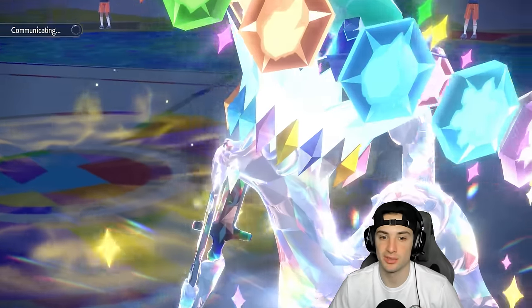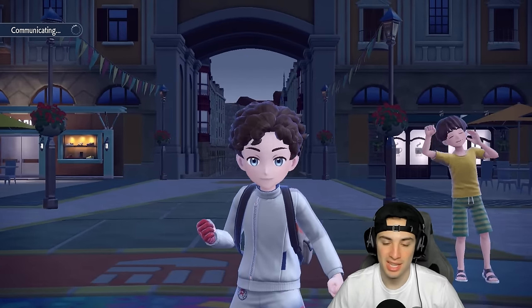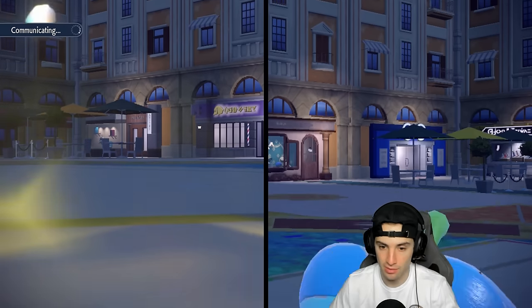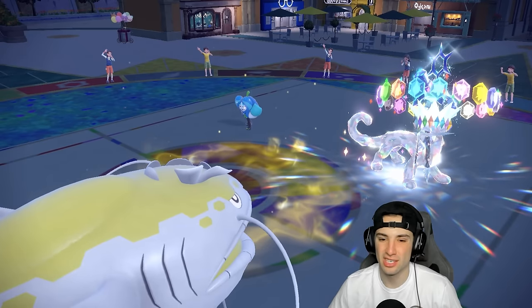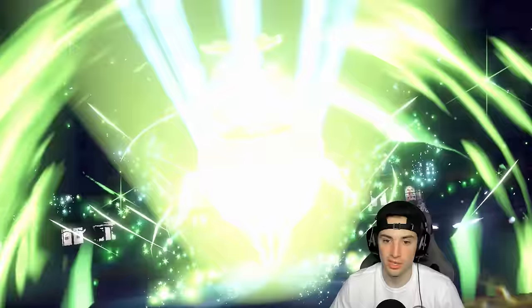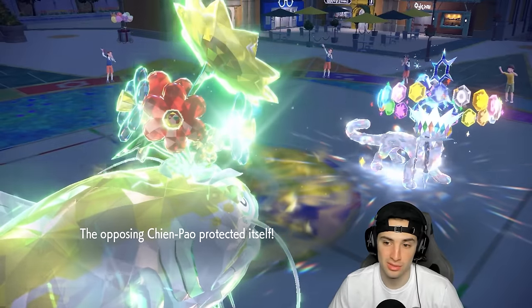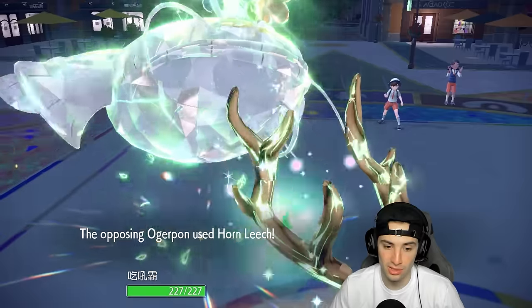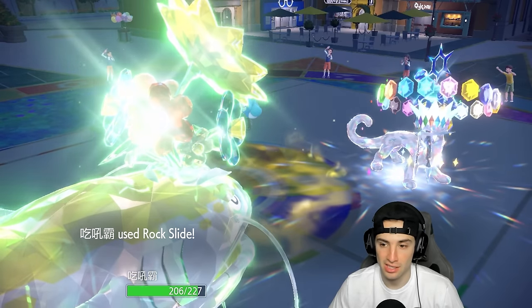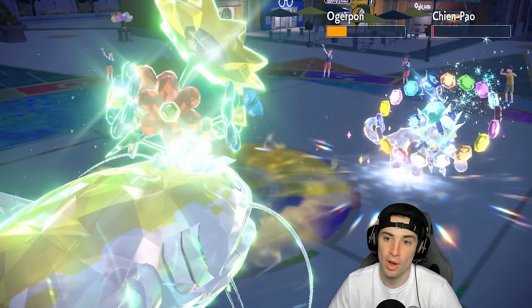Smart play to swap Tatsugiri in rather than Bolt Switch, because Bolt Switch would have lost terrain. Though I don't mind losing terrain much — I was taking big damage from the Stellar Tera Crash. Now we Tera into Grass — reading that Shenpao won't go Ice, and Ogrepon is going for Horn Leech into this slot. Shenpao protects, Horn Leech connects, we take basically negative damage to that. Rock Slide connects — wow, big damage on Ogrepon. Iso Crash won't get the Stellar boost anymore since he already wasted it.